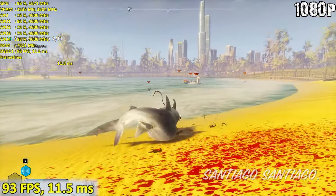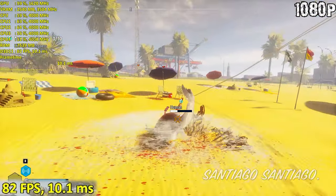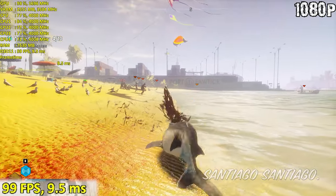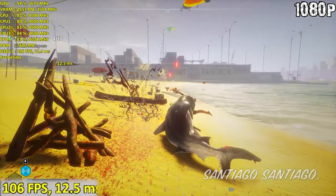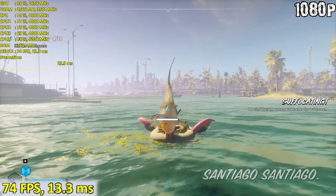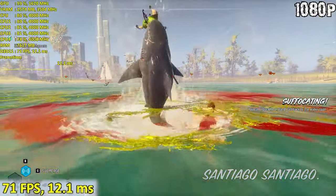My recommendation is that if you target 60 frames per second, cap the framerate to that number. If not, when you jump into the water you might get 100 frames per second, then you look into the distance and get around 80, then you're attacking something and you drop into the upper 50s or low 60s. The game will feel very variable, so consider just locking the framerate to the one you want, because the difference can be quite jarring.